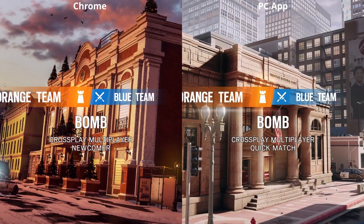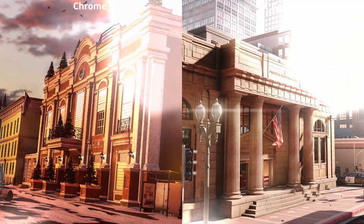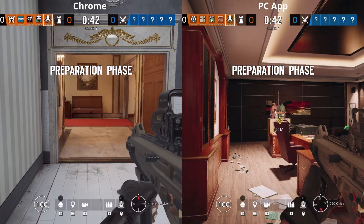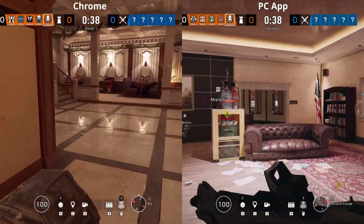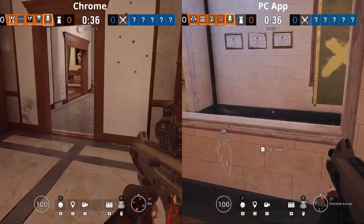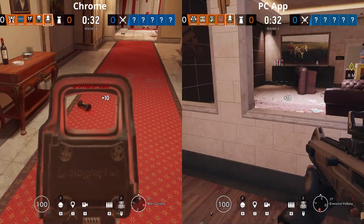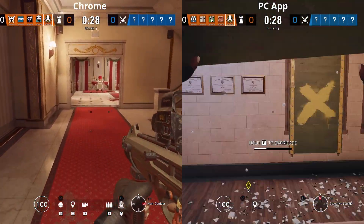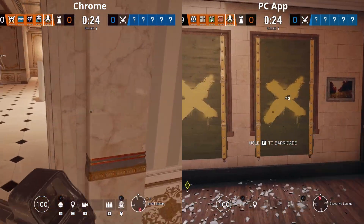Moving over to Rainbow Six Siege — this is where I felt the biggest difference. On the Chrome version the frames per second don't seem as high and moving around does seem a little more jerky than on the PC app. Playing this on the PC app has made me dive back into Rainbow Six Siege, as it is just so smooth with V-Sync — it felt better than it has on my own PC.